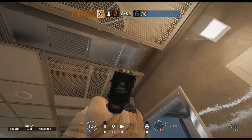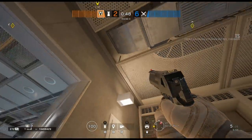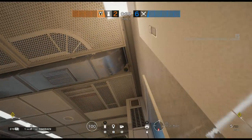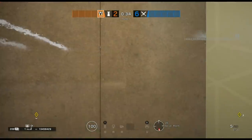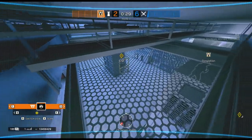Moving up to the top floor, this next Valkyrie cam spot is located inside the server room. Above on the ceiling there is a bunch of vents, cables, and mesh fencing — you can actually place the Valkyrie cam above the mesh fencing and just alongside the vent. It's going to be very difficult for enemies to spot this cam, and it watches over the entire server room.